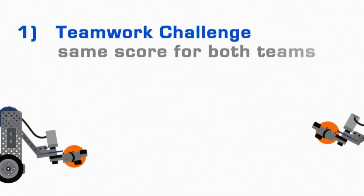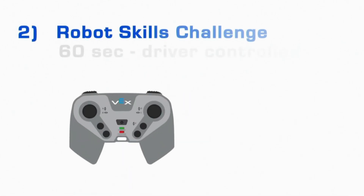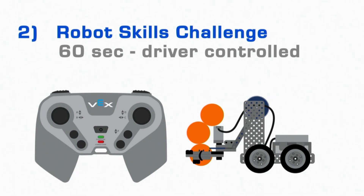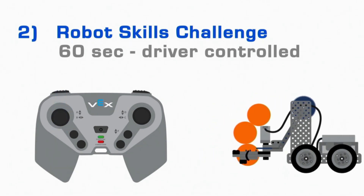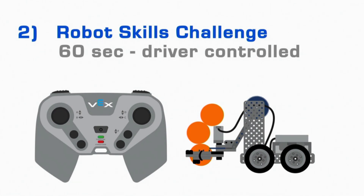First, two teams will collaborate in 60-second Teamwork Challenge matches, working together to maximize their score — both teams will receive the same points. Second, each team will have the opportunity to play Robot Skills Challenge matches, where they have 60 seconds of driver-controlled time to score as many points as possible as an individual team.